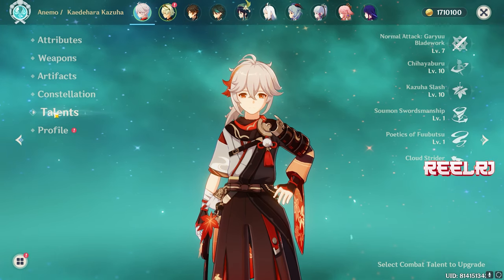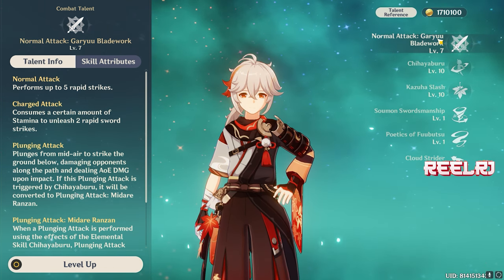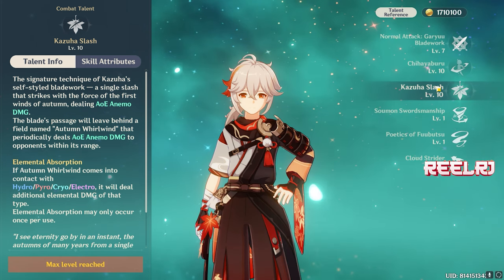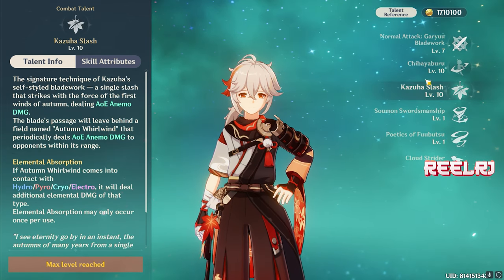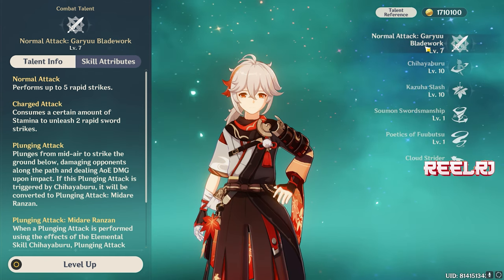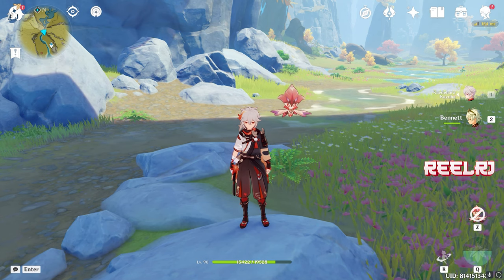For combat talents: don't focus on normal attacks — just keep it at level 6 or 7, that's enough. Max your elemental skill first, then max your elemental burst. You can leave them at level 8 — the little damage difference from fully maxing out doesn't matter much. If you want to min-max Kazuha you can max them, but leaving elemental skill and burst at level 8 is fine. Never max out normal attack.